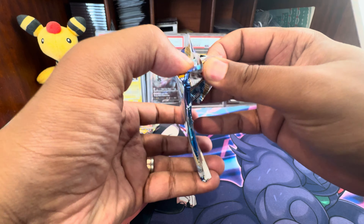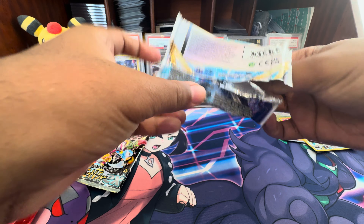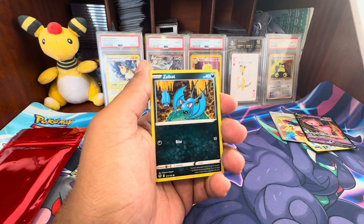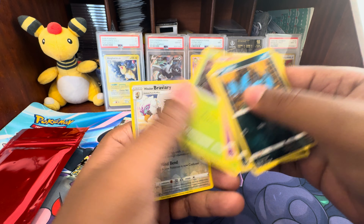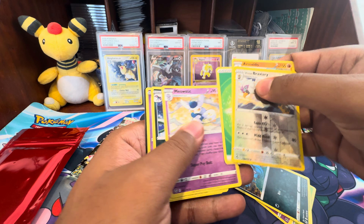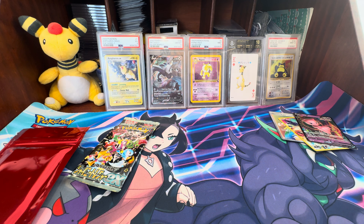My luck for the last few videos has not been the best, so I'm excited to see this coming out, especially from these Vault City packs. We've got Silver Tempest, but I don't see any notes — first non-holo. There's the code card. So we're three for four now.